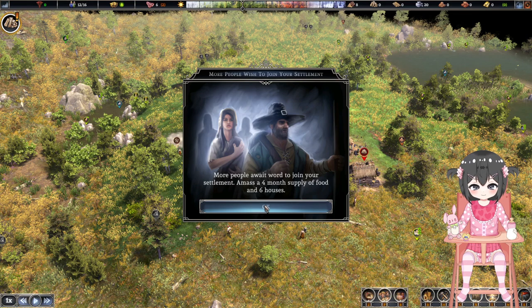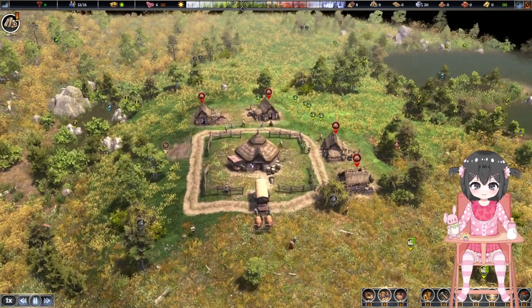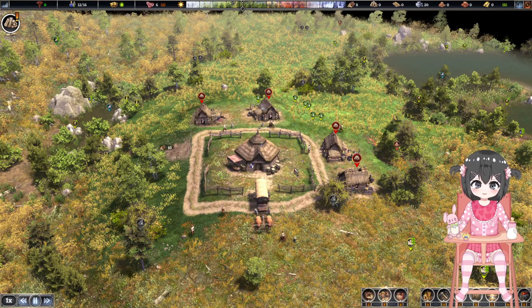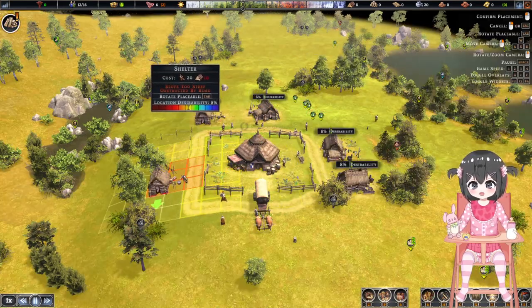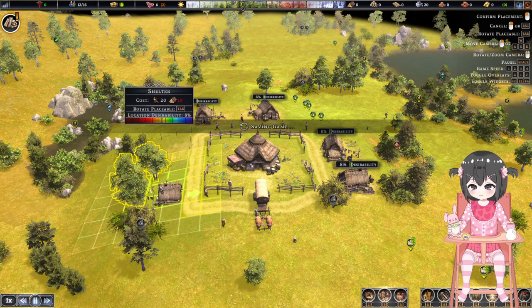Let me just read this. I'm offering the words to join your settlement — amass a four-month supply of food and six houses. I mean, is there any kind of infrastructure around here, or how do they join my village? I thought they need to reproduce. Let's just keep building houses, because why not?